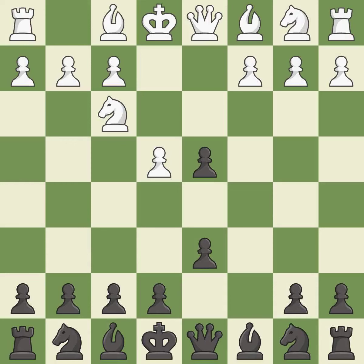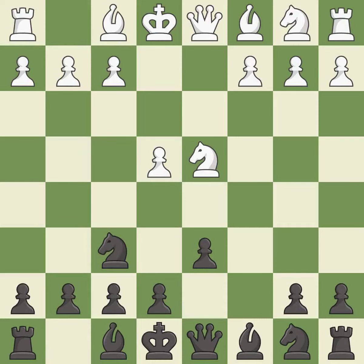cxd4 gives Black two central pawns versus one central pawn for White. Nxd4 recaptures the pawn and activates the knight in return for having one central pawn versus Black's two. Nf6 develops the knight toward the center and attacks the undefended e4 pawn. Nc3 defends the e4 pawn and starts to develop on the queenside.